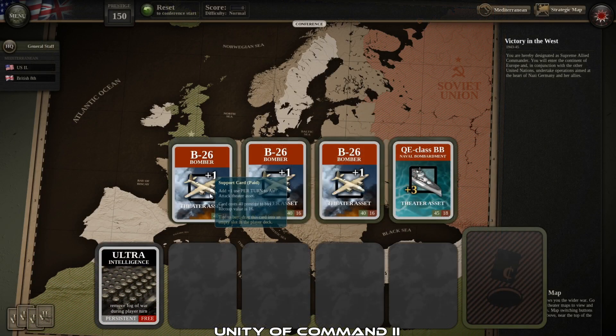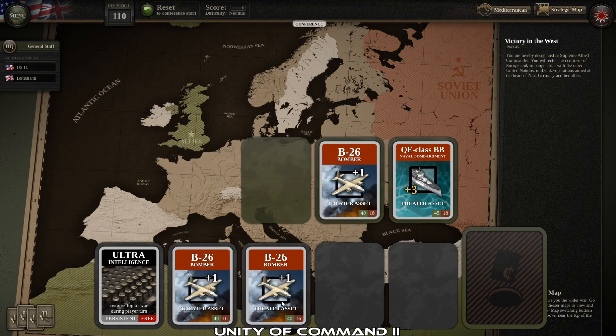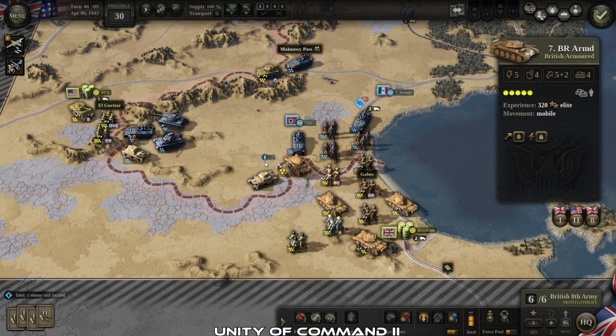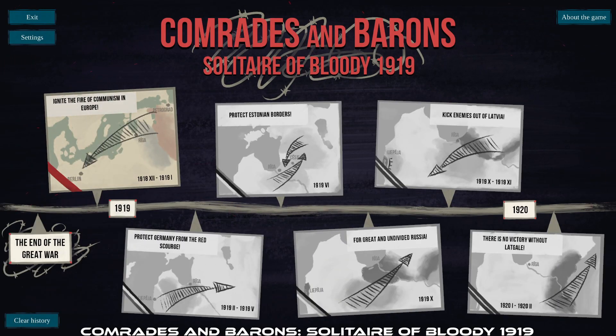Unity of Command 2 is a turn-based war game set in World War II with a focus on out-supplying your enemy. I love this game more than I can say in this video, but I make up for it in the number of videos I have for it — it is just that good.